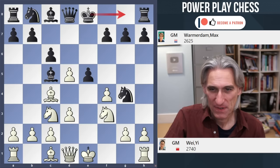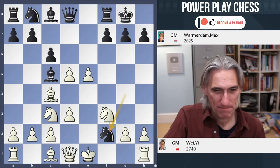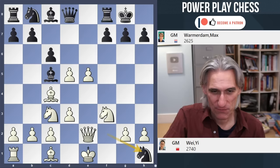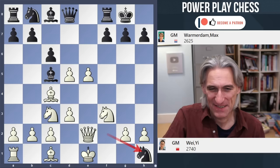So after knight f3, Varmadam castled — that took him 26 minutes. And pawn takes pawn on e5 — impressive pawns, but now knight f2, attacking the queen, so we've got a fork. Queen e2 and knight takes rook. This really does look like it's out of the 19th century, because in those days they always seemed to grab material like this.